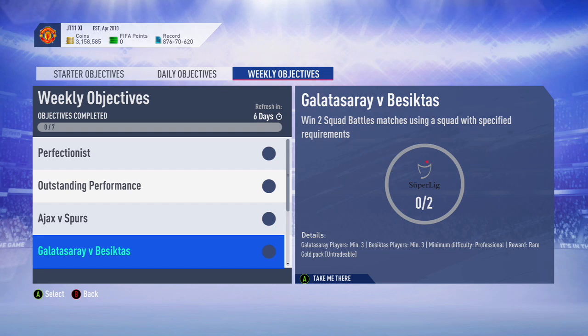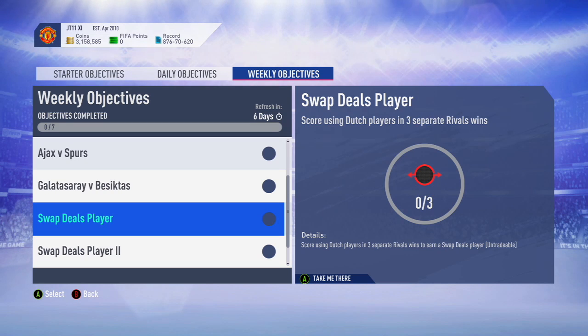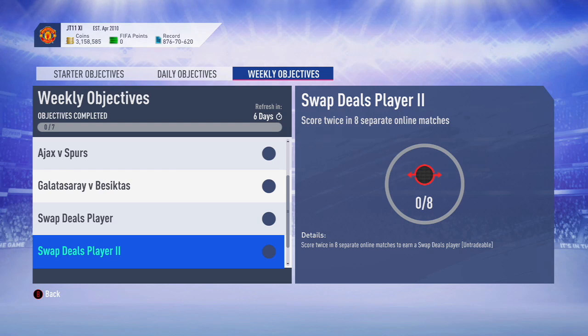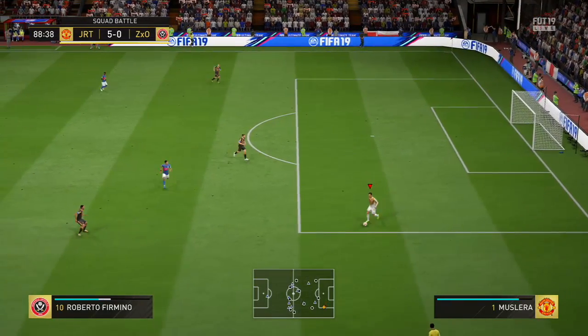Then you've got the Ajax/Spurs objective, which is a little more difficult. You need a minimum of three Ajax players, three Tottenham players, and three UEFA Champions League rare cards. It's still simple — I used Yama and Ziyech, who are both Ajax and UCL rares. The Spurs one is played in online singles and you need to win two games with that squad. Completing it earns you another pack.